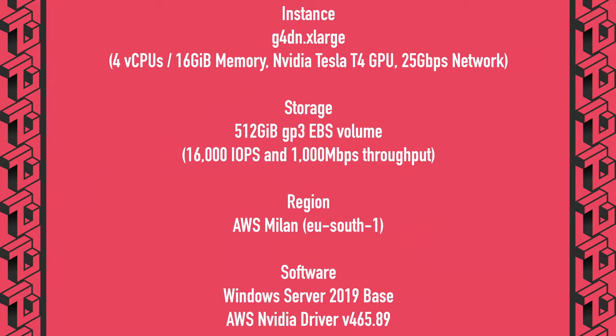Before we begin, let's take a look at the specs of the instance I tested on, my bandwidth and the instance's bandwidth, and also my testing methodology. Here you can see the specs of the EC2 instance I ran the benchmarks on. It's a G4DN xlarge instance with four vCPUs, 16GB RAM, and an NVIDIA Tesla T4. For storage, I created a GP3 volume with 16,000 IOPS and 1,000 megabytes throughput. I did the tests in AWS Milan region on Windows Server 2019 base with AWS driver 465.89.